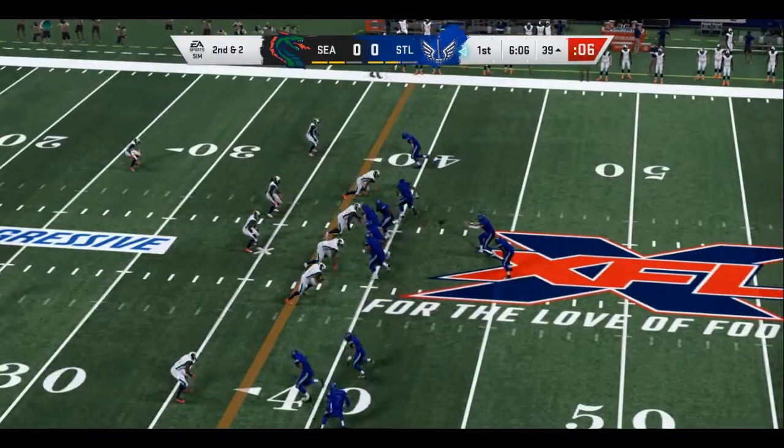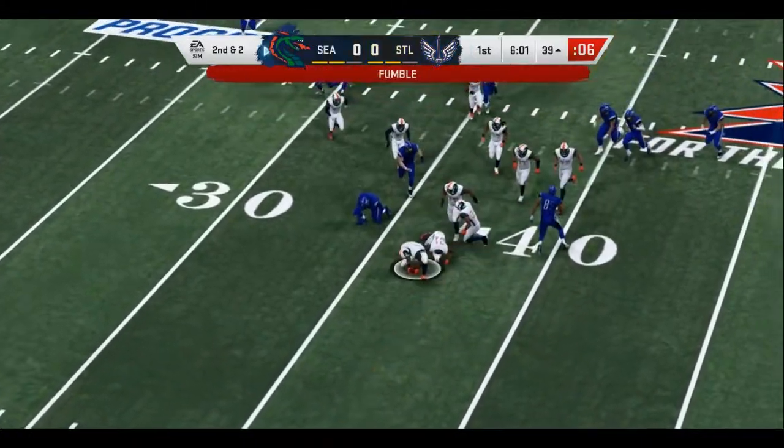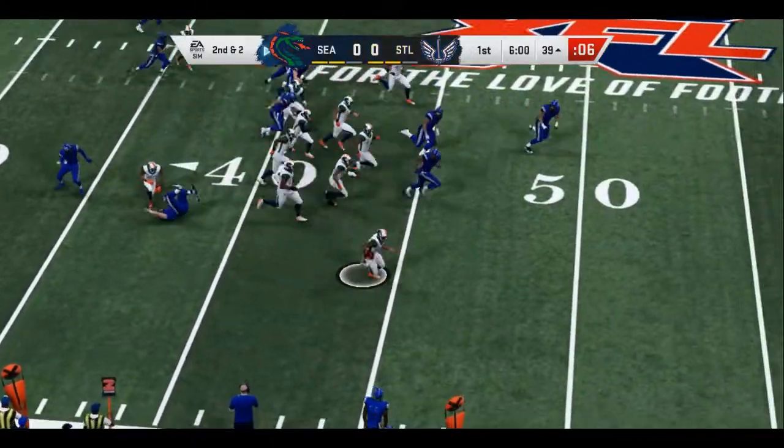A bad day for the defense. Now a fake on the give here as they try to run a pass option — and it's a fumble. This is picked up by the Bills.